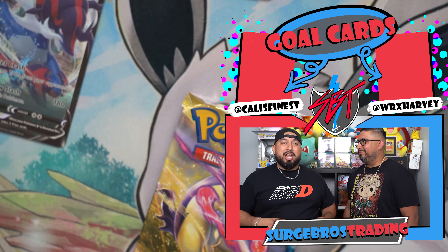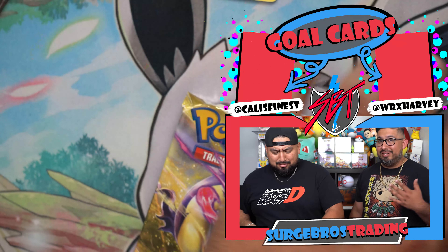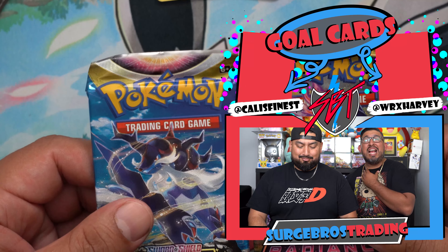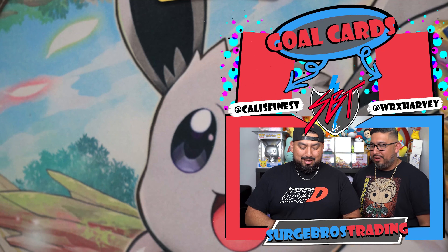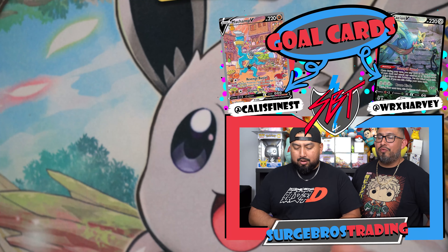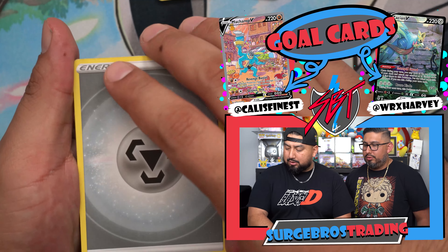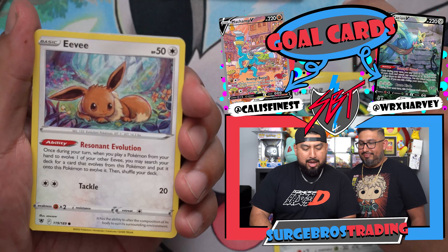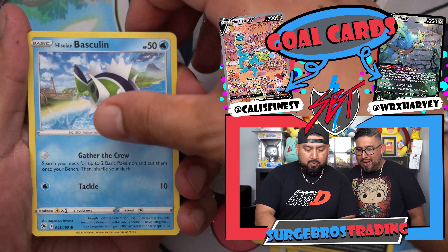For Astral Radiance, my gold card has got to be that busy Machamp running through the village holding up plates — running through Konoha. Kali's going to go with Machamp. I already pulled the Dialga Alternate Art, so I'm going to go with Trainer Gallery Zashi and Hop, where he's meeting Hop for the first time. Astral Radiance has to bring it home right now.